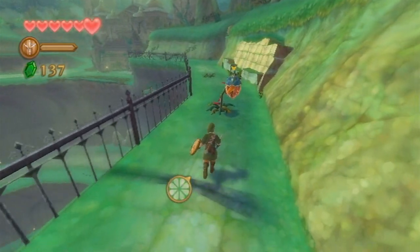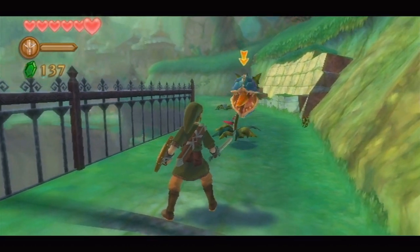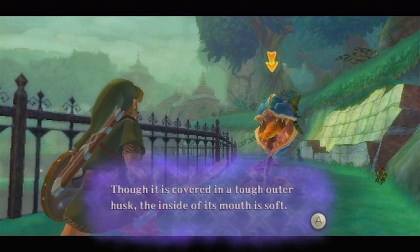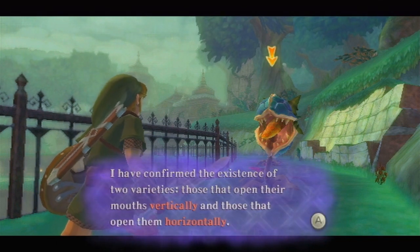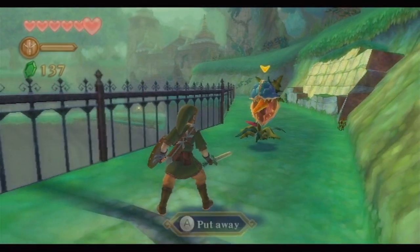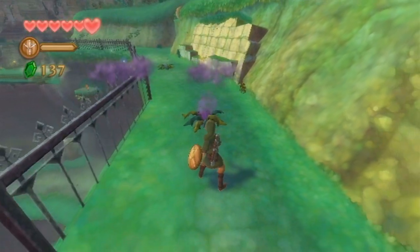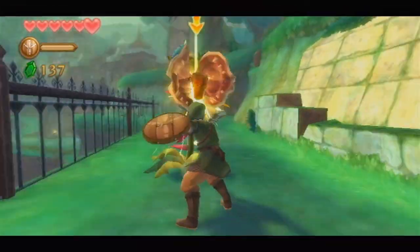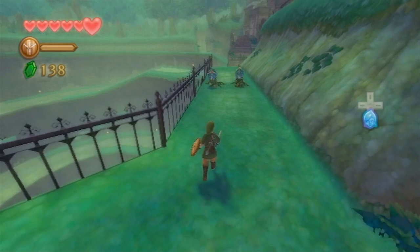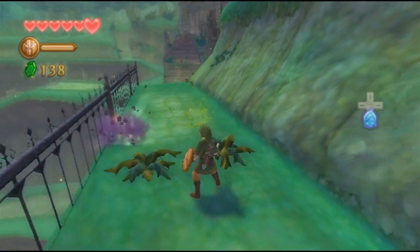Here we're going to encounter our first surface enemies — these guys should be very familiar. These are Deku Babas. You can target an enemy with Fi and it'll give you the name and info — widespread in wooded areas, covered in a tough outer shell, but the inside of the mouth is soft. With these, you can either stab them — not recommended because it takes multiple hits — or you can do a swipe along the open part of their mouths. Since this game uses motion controls, they make sure to use those to the maximum. One opens vertically, another has both vertical and horizontal — match your swing to the opening.